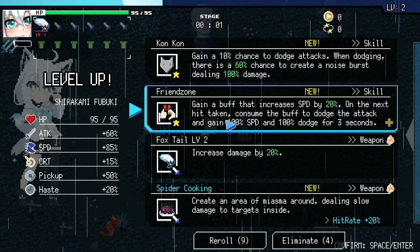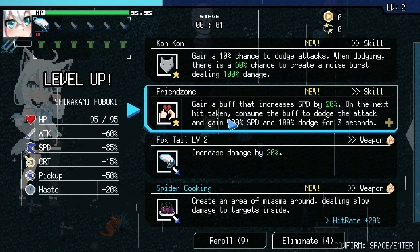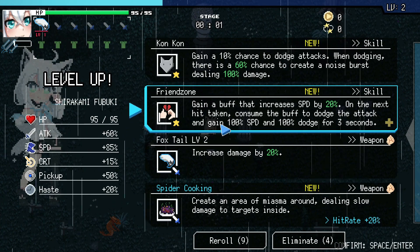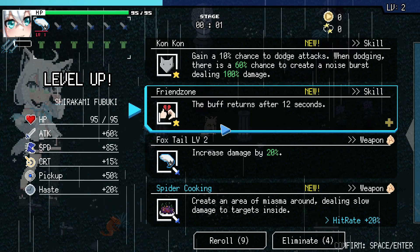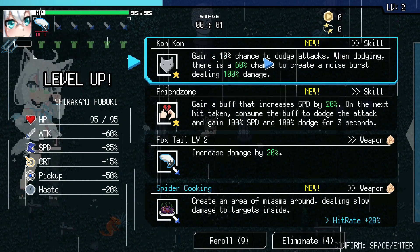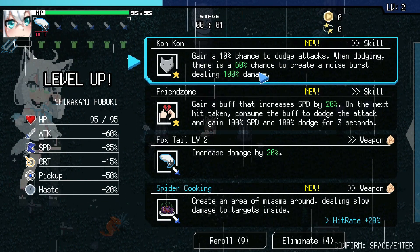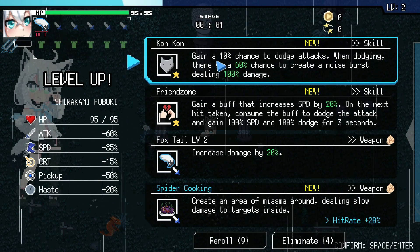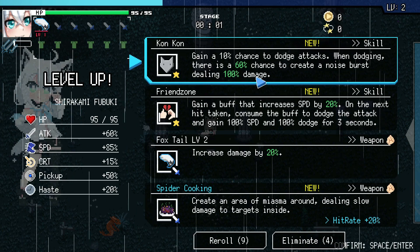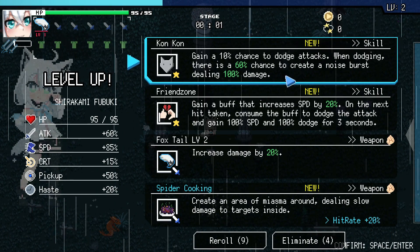We've got our Foxtail, or we can do Friend Zone: gain a buff, then increase speed by 20%. On the next hit taken, consume the buff to dodge the attack, gain 100% speed and 100% dodge for three seconds — the buff returns after 12. Wow, she's super fast! Gain a 10% chance to dodge attacks; when dodging there's a 60% chance to create a noise burst dealing 100% damage. I like her — she's all about the dodging.